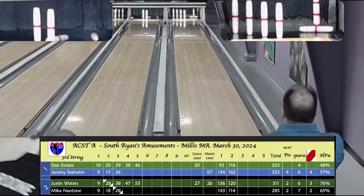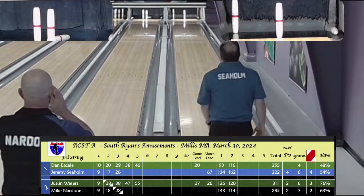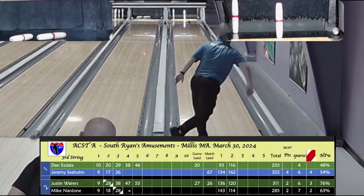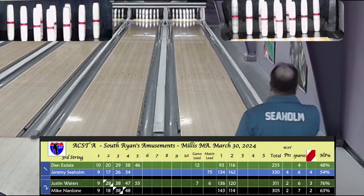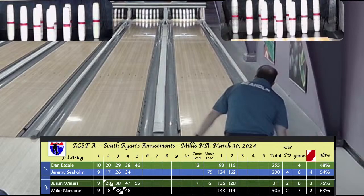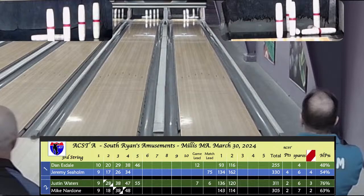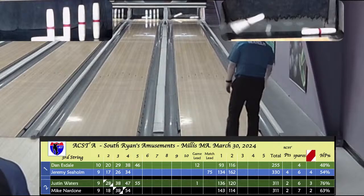Seholm on the 8 — puts him at 34, down 4 pins after 4 from Esdale. Nardone up 1 at 48 plus the ball versus Justin's 47. That's a story of 2 marks versus 1 mark. 6-drop for Jeremy. Nardone off to the left, puts 5 on this — 7-pin fell late, so 6 in the fill, at 54 after 4, now has the lead. Seholm looking for that first spare in the game — nice spare. Nardone a light hit on a head pin, open in box 5. Seholm at 44 plus the ball versus 46 at the halfway point. A fill should put him ahead. Nardone with an 8-box — 62 to Waters' 55.